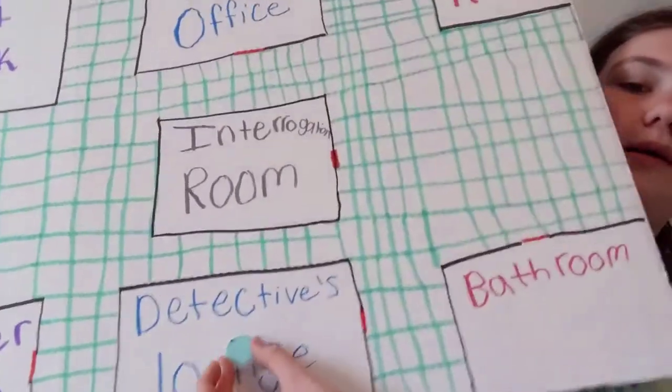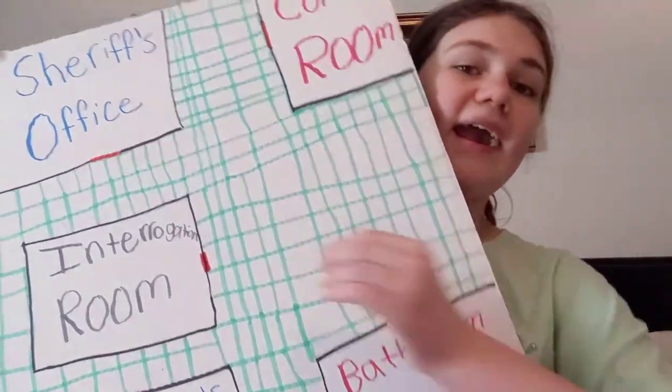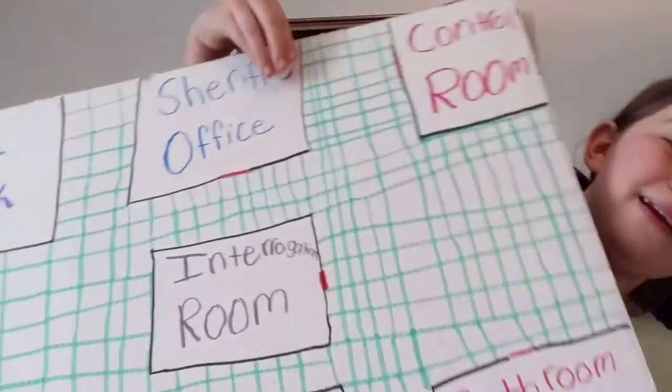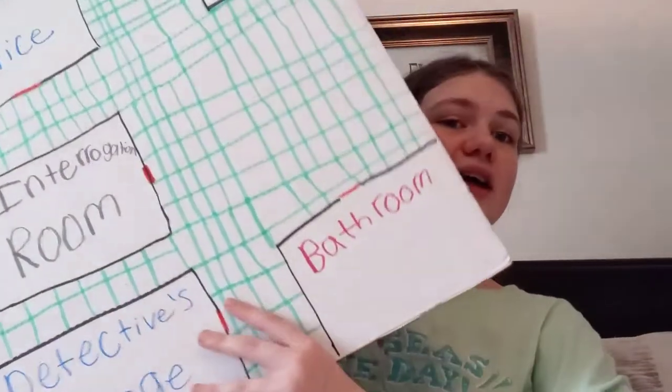So if you come into, let's say, the Sheriff's Office, I want to accuse Annie for taking the donut — whatever you think it is. Then, like normal Clue, you ask somebody, 'Hey, do you have any of these? Do you have the room, the thing that was taken, and the person?' The room, by the way, is where that object was left. So let's say I took a donut and left it in the detective's lounge. Nobody knows who it is, nobody knows what room — that's the point of Clue. You're supposed to go around and figure that out.